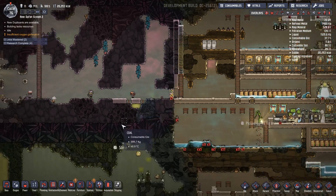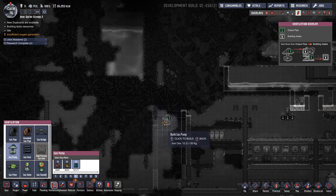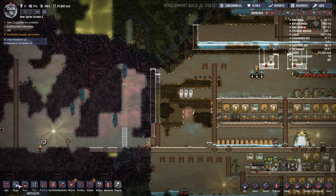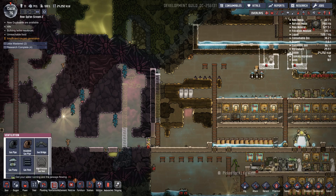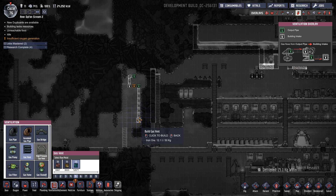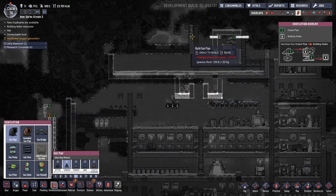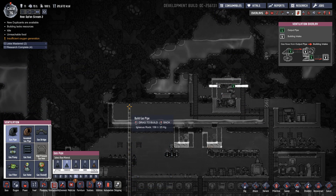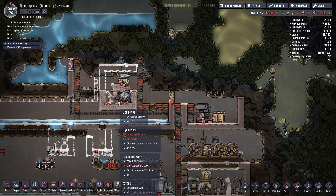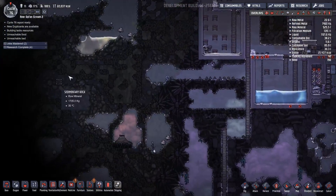Let's just tap into this pocket up there. Ventilation, gas pump. That's a valve. And the vent there. This I want to really get into that vent up there. So up there, up, around, like so. This really needs to be polluted water, but I haven't got any polluted water really, apart from stuff filled with slime lung.